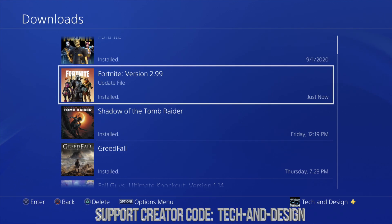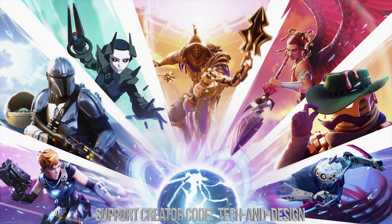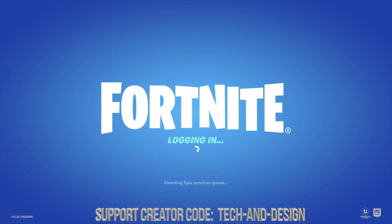After a bit you should see Fortnite be done — it should say 'Fortnite version installed.' We're all good. We can get out of here and launch Fortnite. At this point it should be working and we should see the connecting screen and then a few screens before getting back into the game.